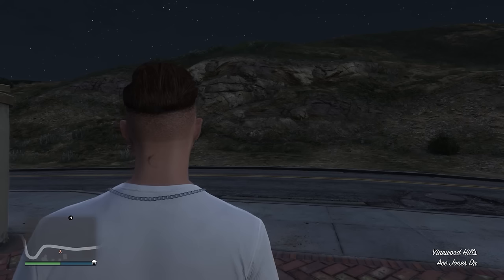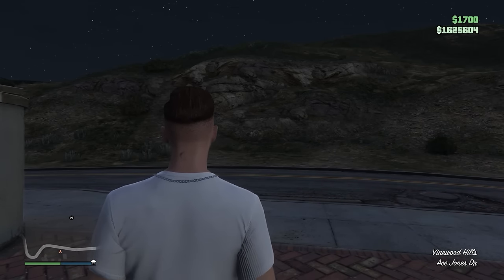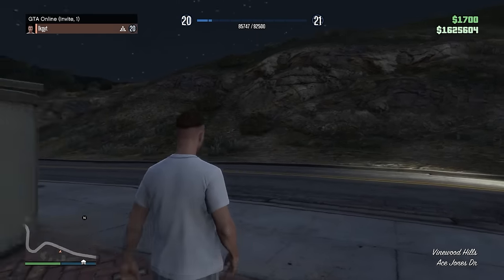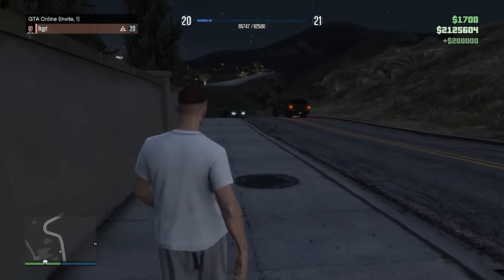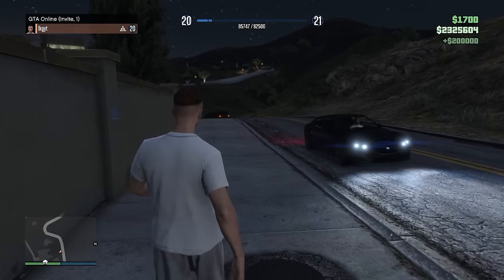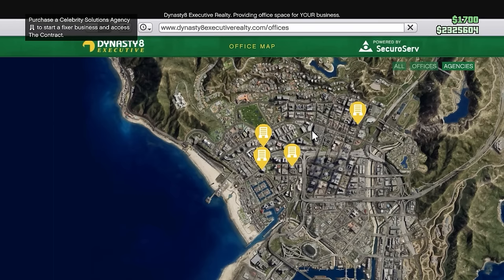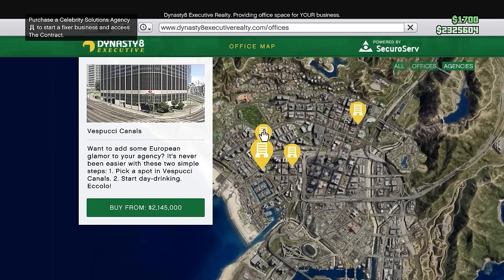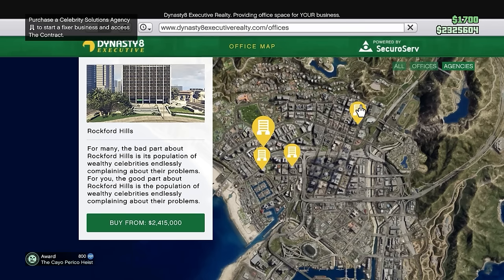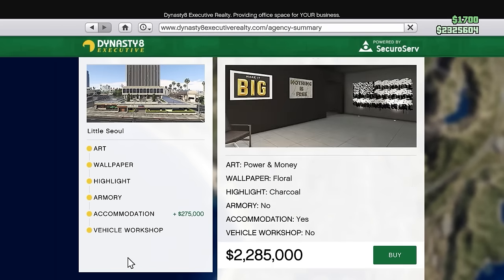On top of that, for your first time playing through, because of the primary targets you're guaranteed to get as well as first time bonuses, you should be able to make over $2 million — which will allow you to buy the second business, which is the Agency. The cheapest agency goes for about $2 million and location does not really matter, but the agency has tons of ways to make tons of money.